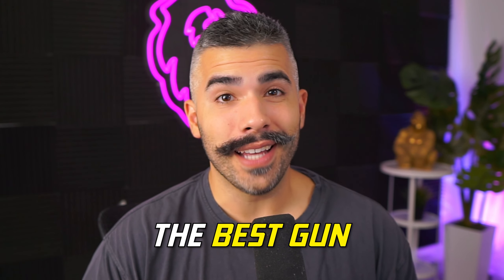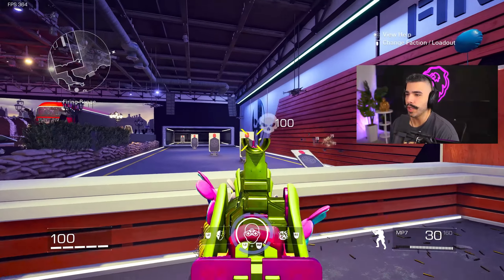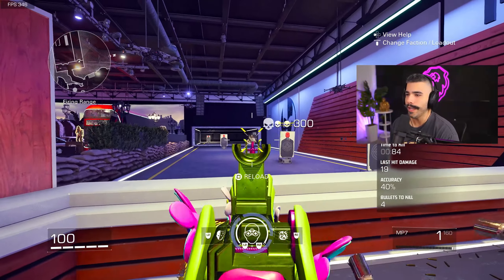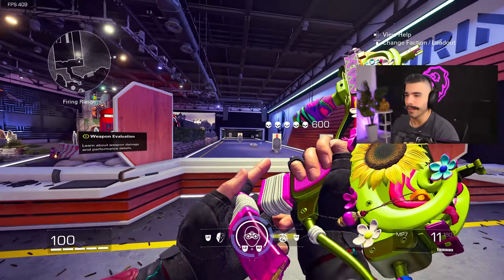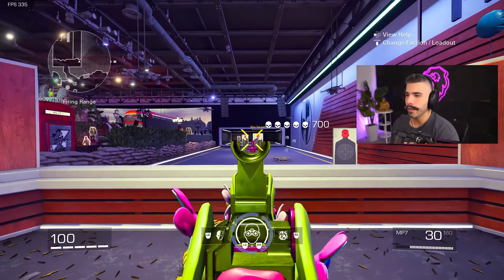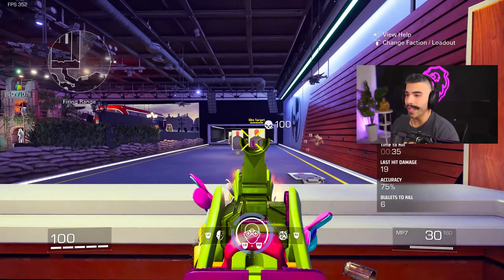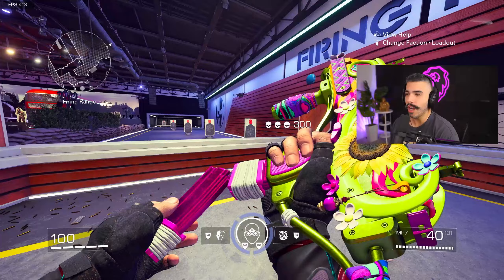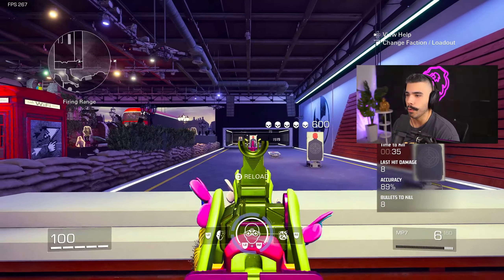The MP7 might be the best gun in the game, but this is definitely the best class for it. This gun is probably the best SMG overall — it is disgusting. It has practically no recoil, as you can see. I am lasering these targets like it's nothing, basically little to no recoil. The damage, the TTK, is pretty insane. It has a six-shot kill at almost 20 meters, so these things drop fairly quickly.